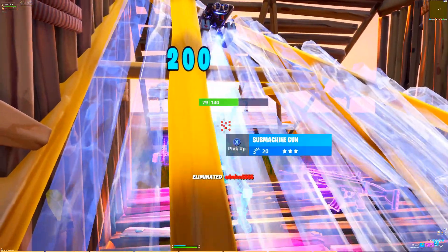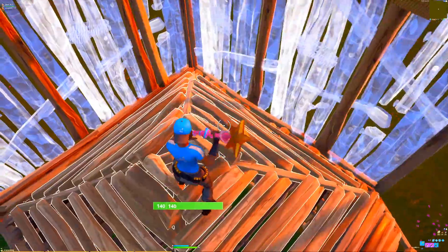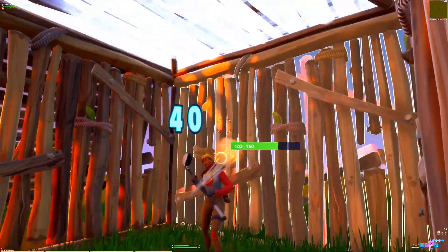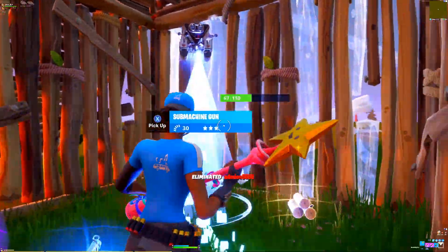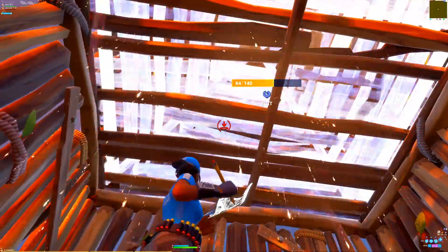Now let's move on to some aggressive phase-through techniques you can use if you want to push into someone's box. All you need to do is come from the roof with two walls, then push up against them into the corner and spray down with an SMG — you will always go straight through the floor and ramp. This is especially great even if you have bad ping as it will work 100% of the time.